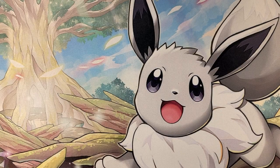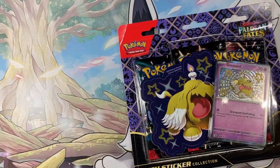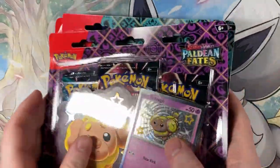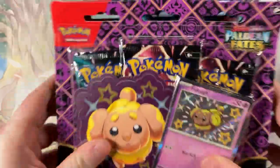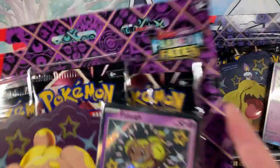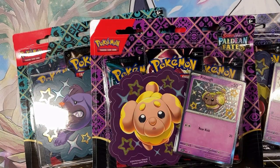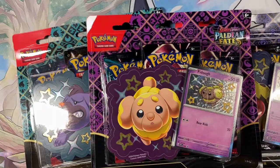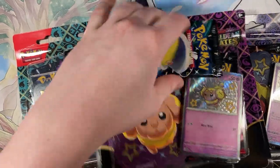Hey, what's up, it's AnnoyVan, and today we are back with some more TCG openings. I know it's been so long - I just haven't had the time to make anything. We're here today with some of the brand new set, Paldean Fates, which is the new shiny set, and I'm really looking forward to opening it. There are three packs in each blister, so I'm going to throw in an extra one to make it ten - I hate odd numbers.